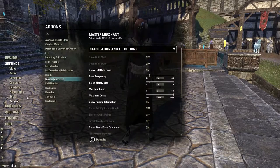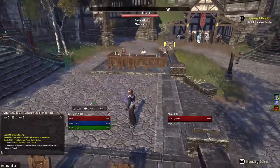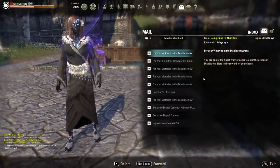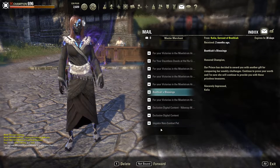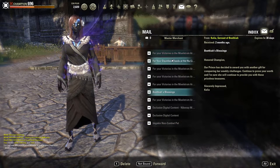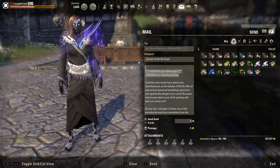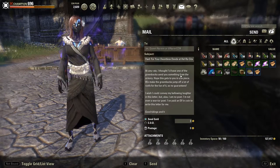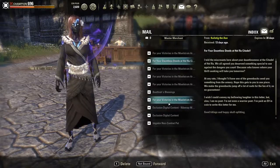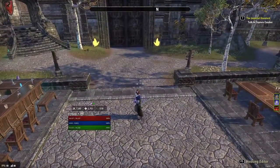Next is Mailer. This essentially gives you a reply and forward button — kind of like emails in real life. The default UI does not have a reply or forward button, so Mailer adds that. If someone sends you a message you can reply to it, or you can forward a message to someone else. It's handy especially if you have a lot of incoming and outgoing mails daily. If you don't get mails often, it's kind of irrelevant.